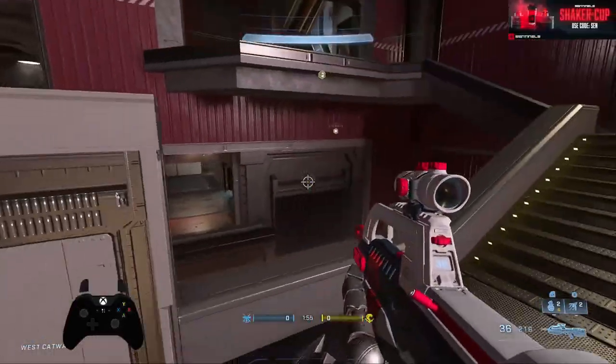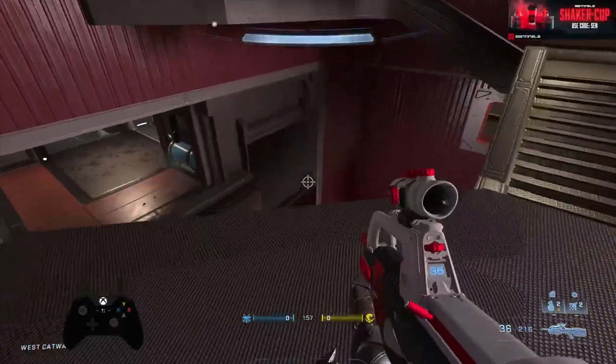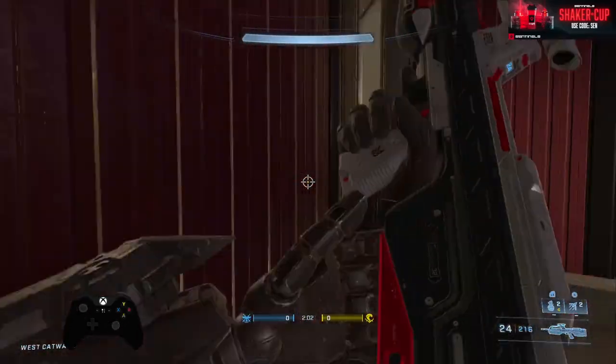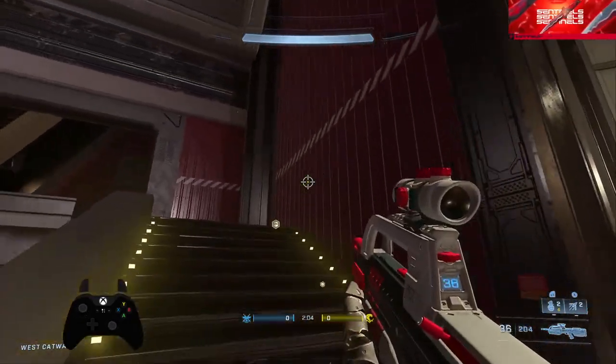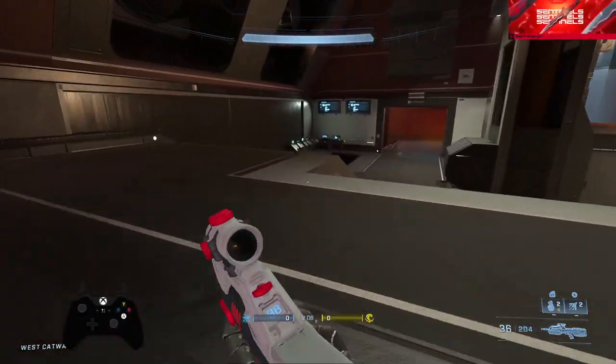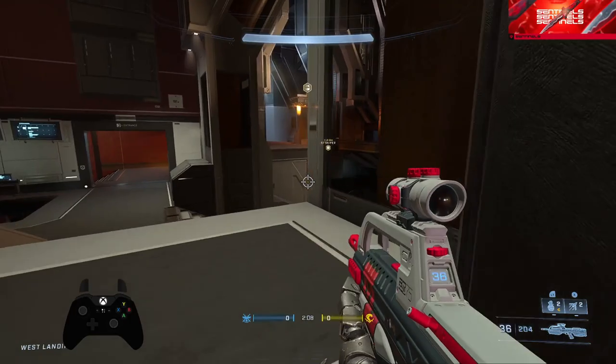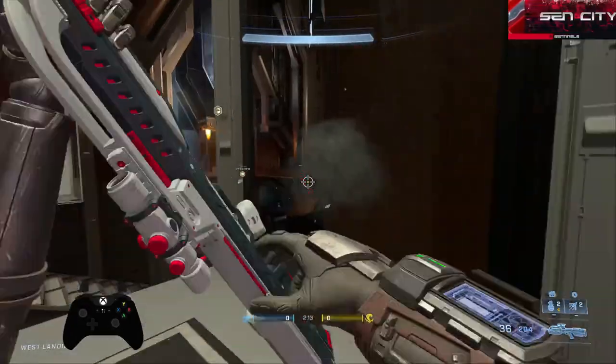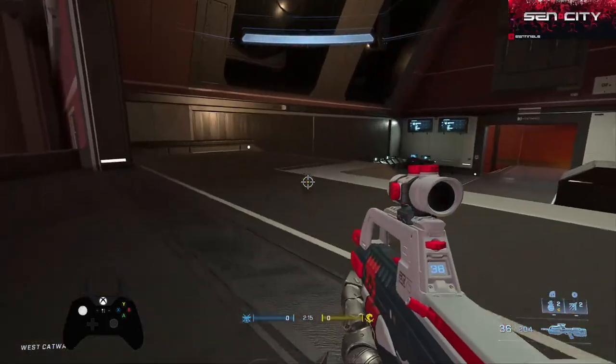And then this is our elbow, where the sniper spawns. So we have our elbow, and then up here we call this area caution — pretty normal callout for a lot of maps. Then here we pretty much just say 'sniping their caution.' You could call this glass too, we sometimes do that, but this is where the sniper sits a lot of the time.